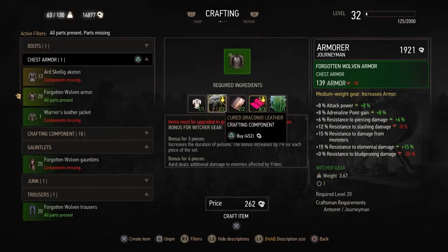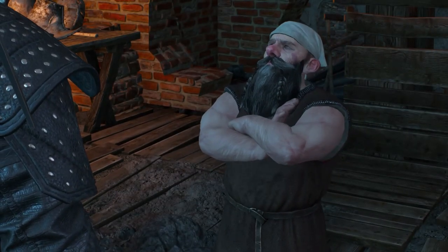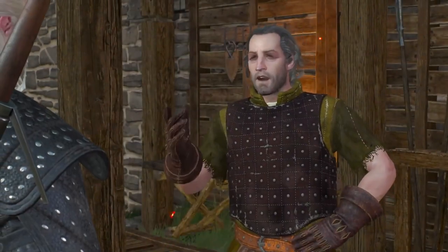It's also worth noting that to craft the basic version of these items, you'll need to visit at least journeymen-level crafters or higher. If you can't remember where they are, or are starting a fresh save — maybe on one of the expansions — there's an armorer in Crow's Perch and a blacksmith in Oxenfurt who can help you out.